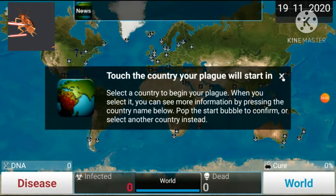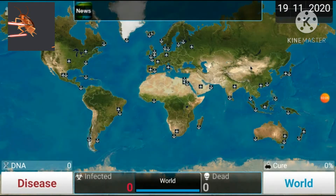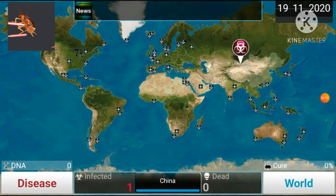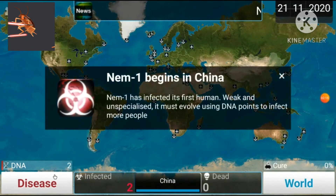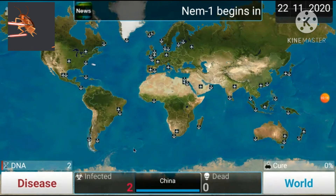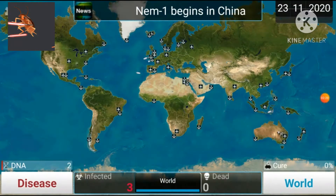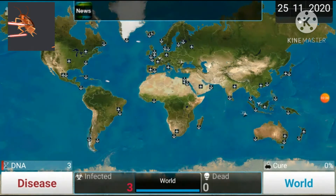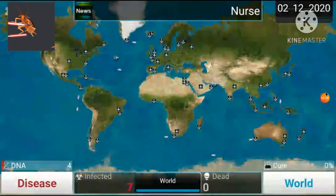So the country you want to start in is China or India. I prefer India, but for the sake of it we're going to go China. This is not for any specific reason, but you get more for collecting bubbles — I can get nearly 10 DNA points possibly. First, what you want to do is save up to 19 DNA points, because when you purchase Air 1 or Water 1, the cost is going to go to 10. So we're going to get Air 1 and Water 1 when we get to 19 DNA points.